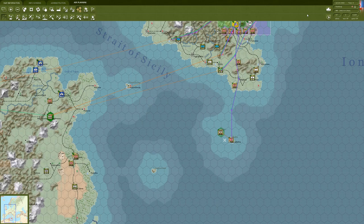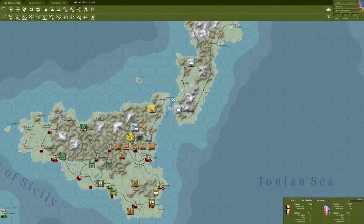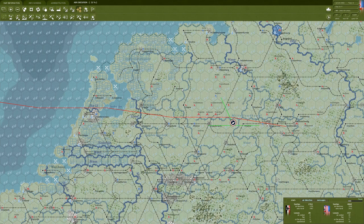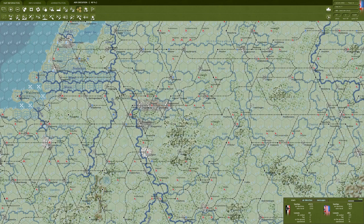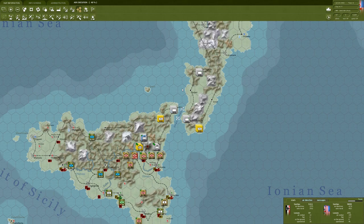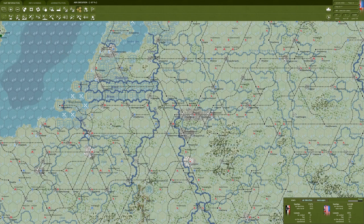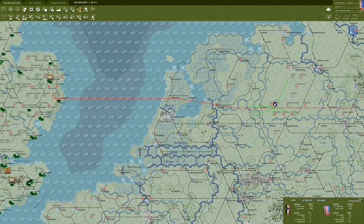Flight paths look good, so we'll go ahead and execute our air directives. We're in day two and operational losses are low, which I'm glad to see - a total of about 200 out of 5,200 sorties, not too bad. Majority seem to be flak losses. I'm a little disappointed that the Axis haven't lost any airframes on the ground, which means our efforts in the Mediterranean with strategic assets bombing their airfields were very unsuccessful.